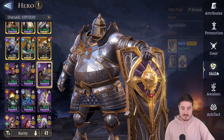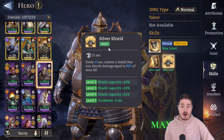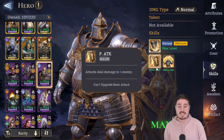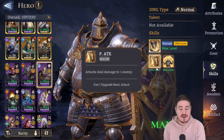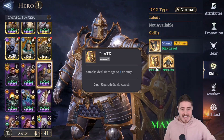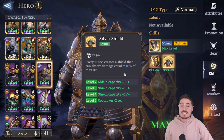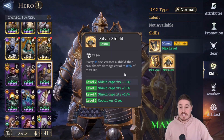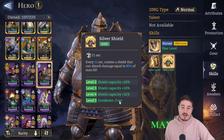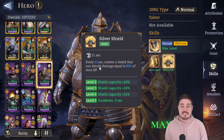Let's talk about his skills. Olag's got three: a basic, an auto-passive, and his ultimate. His basic is just a physical attack that deals damage to one enemy — they don't even say how much percent damage, that's how little he needs to be used for attack. Moving on to Silver Shield, this is what his kit is all about. When fully skilled up it should be every 10 seconds — there's a typo in game, it starts at 12 and the reduction is 2, so it's 10. I've timed it.